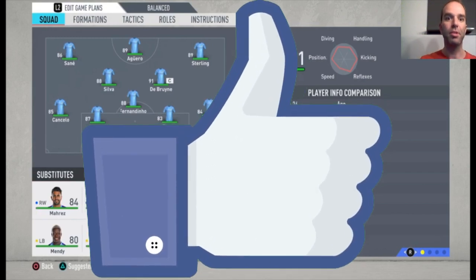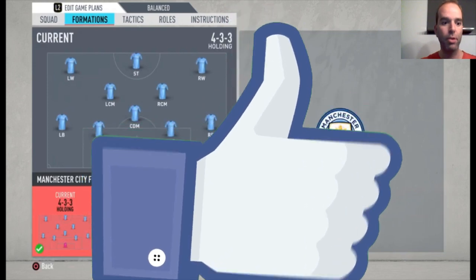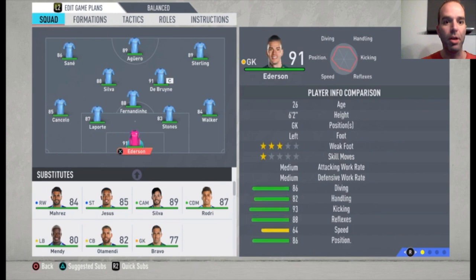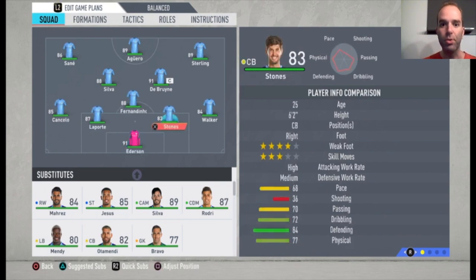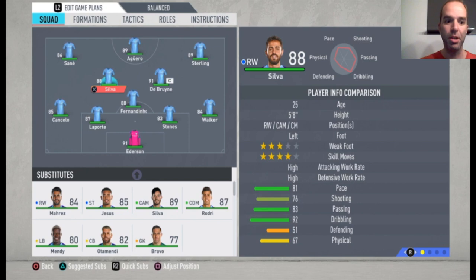I'm going to show you the formation, the lineup, the tactics and the instructions. Starting with the formation, it's a 4-3-3 holding. Ederson is the goalkeeper, 91 rated. Walker is the right defender, Stones and Laporte are the center backs, Cancelo is the left defender, Fernandinho is the central defensive midfielder. De Bruyne and Bernardo Silva are the central midfielders, and then Sterling is the right winger and Sané is the left winger.